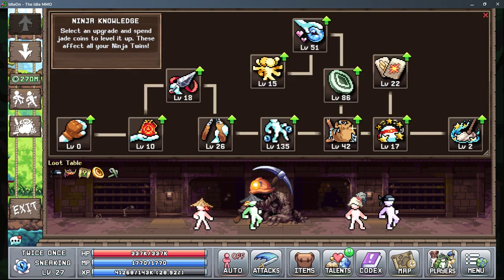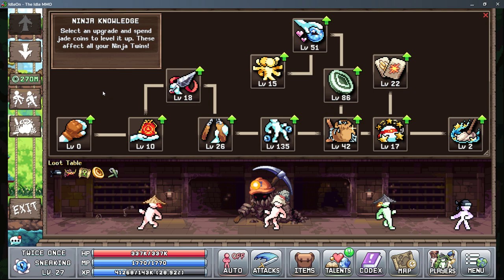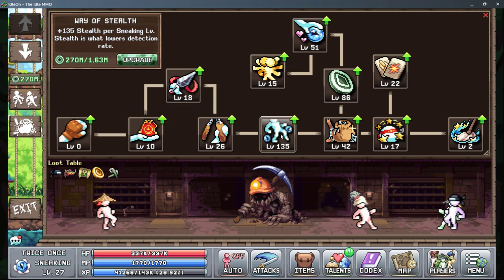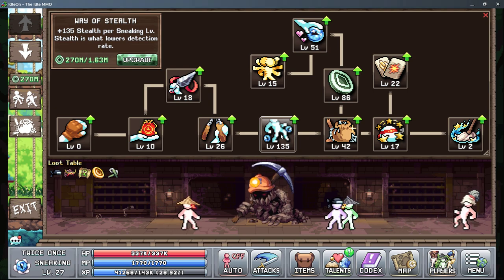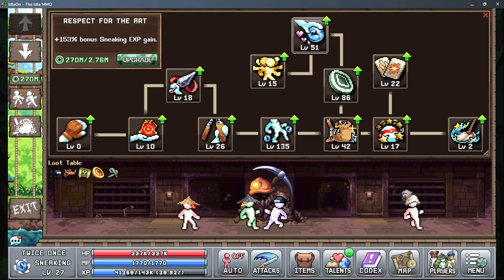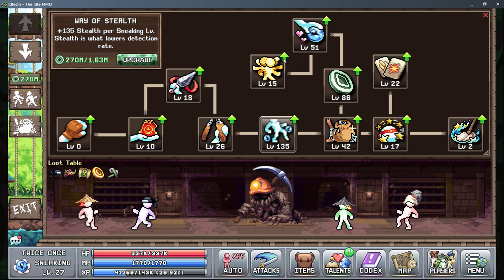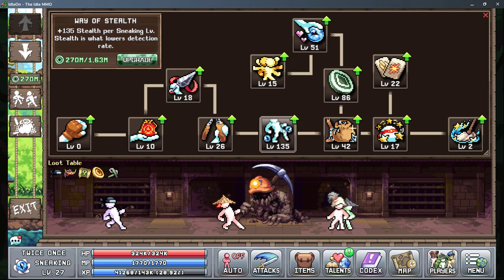Now moving into the upgrades — this is where you can spend your jade coins on a bunch of different upgrades that'll make your sneaking a lot better. You're going to start out with this one. This was a big thing I got wrong in my first video, so I wanted to correct that here. I still think it's very important to prioritize this one, the jade coin one, and the XP one. These are your three most important ones. However, it is also good to spread your coins around to everything eventually. But first let me talk about why these are the most important.